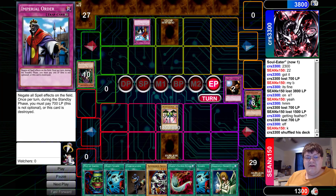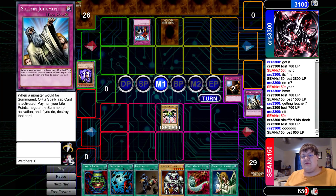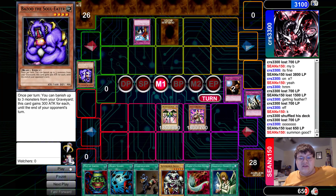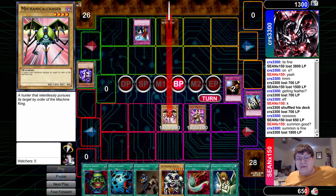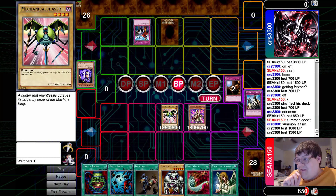Imperial Order is still going. As soon as this order is gone it's all over. His opponent is paying half his life points to negate Bazoo with Solemn Judgment. Sean is in such a fantastic position — and literally topdecked Kaiku. Mechanical Chaser attacks and I believe that is what we call a comeback of the century.